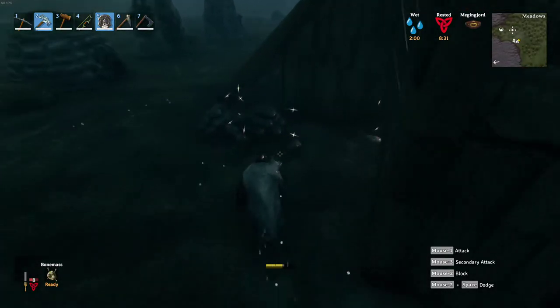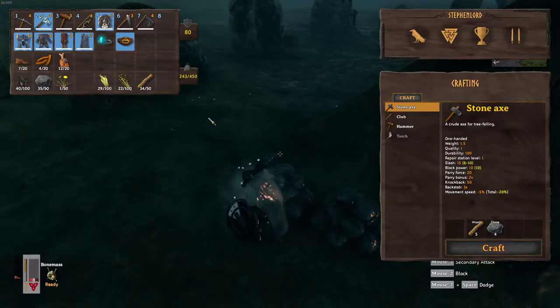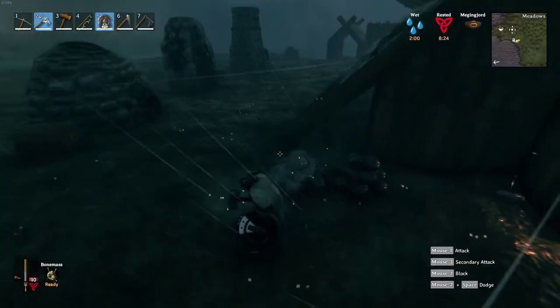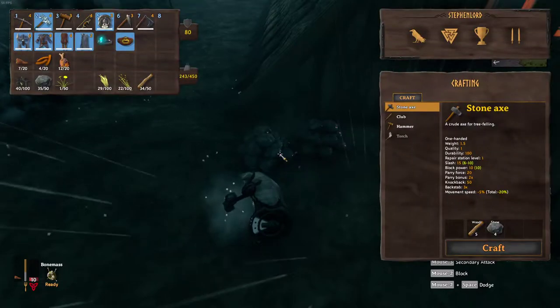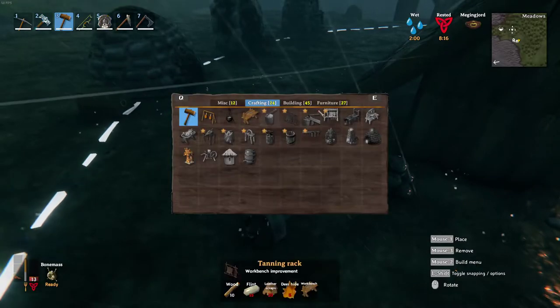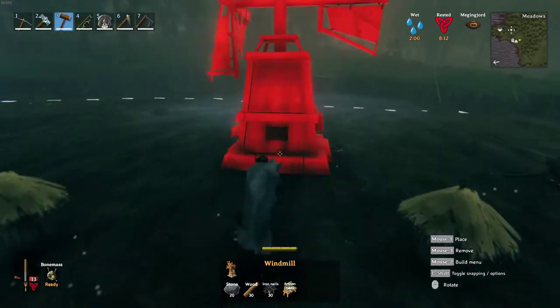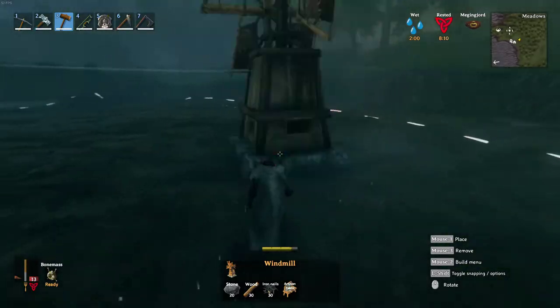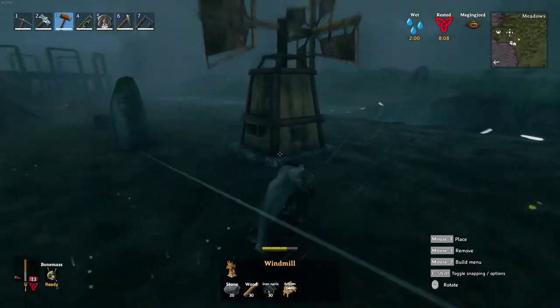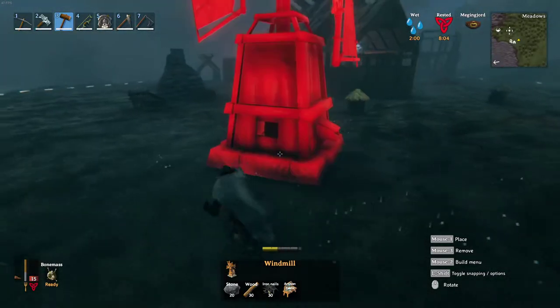I have a bunch of stones over here. Do I have some food? Let's just get some regular food going. Okay, we got enough. The windmill — I'm assuming we're going to put it out here. There it is. And as you see, I have a lot of room because the artisan table gives us an absolute ton of room that we can put this up.